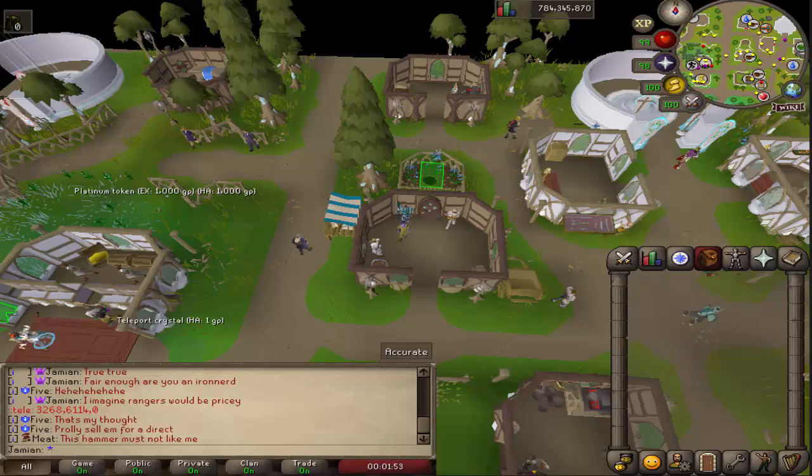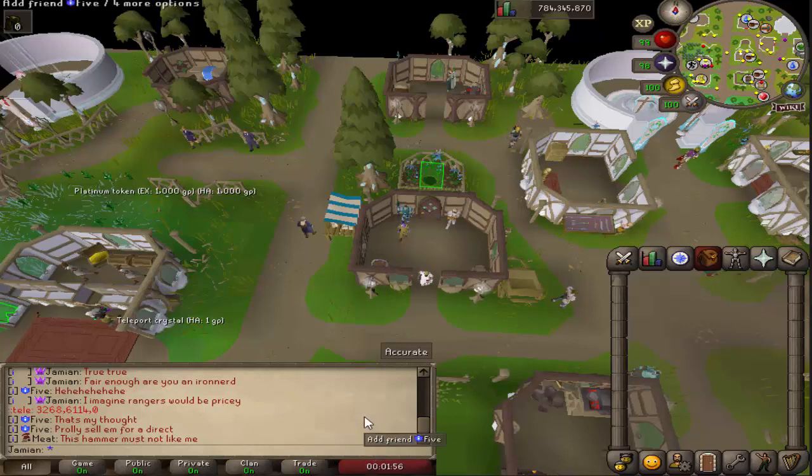What's up guys? I've got a quick little video today. We are going to be talking about the starter gear. When you start this server, you'll notice you have the Elven Hosta, the Crystal Staff, the Bearskin, etc. If you're familiar with the server, you're very familiar with these items. If not, it's just your starting gear.